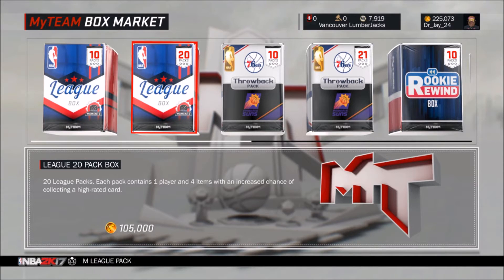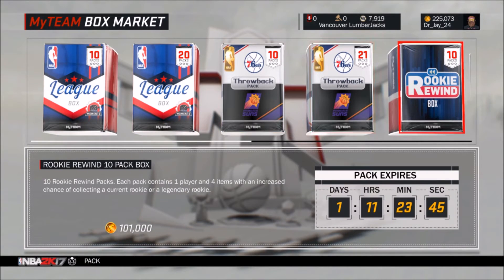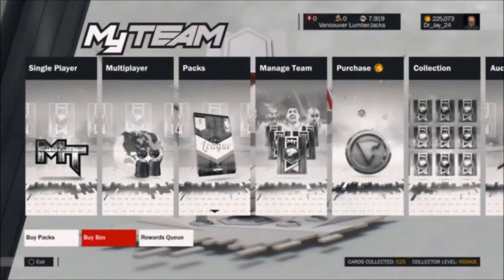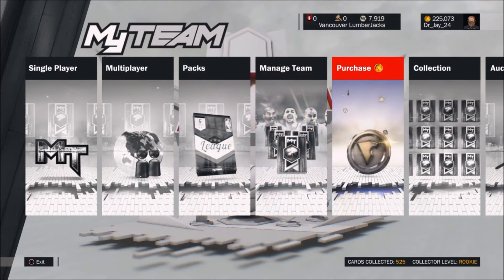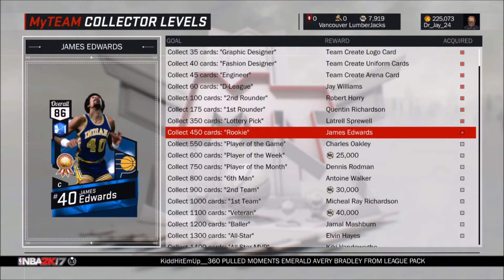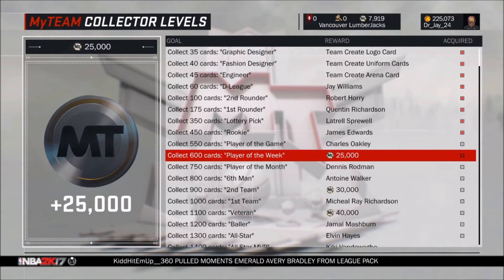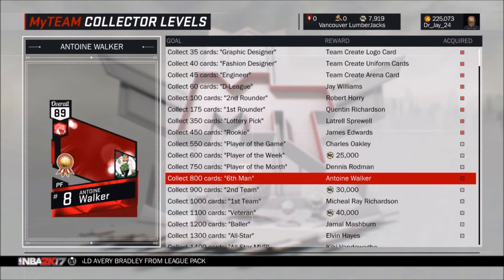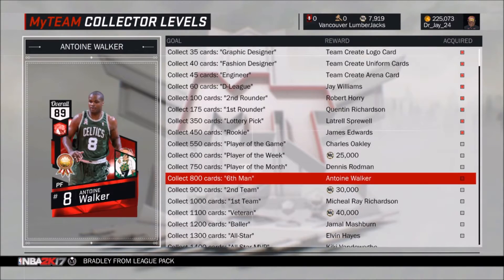I'm able to open up $40,000 packs rather than just doing this. I'm going to be getting a lot more players because I have $525,000 cards collected so far, and probably by the end of this video I'll be able to get Charles Oakley at 550,000. Then opening the second box will hopefully get me to 600,000 collected so I can get that 25,000 reward, and then eventually Dennis Rodman and Antoine Walker.